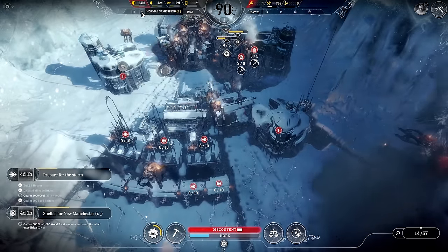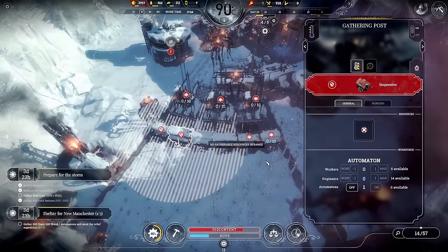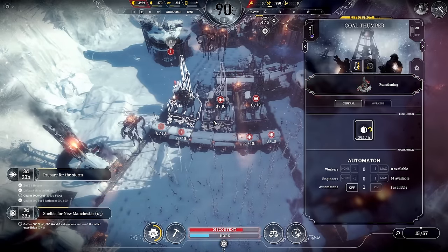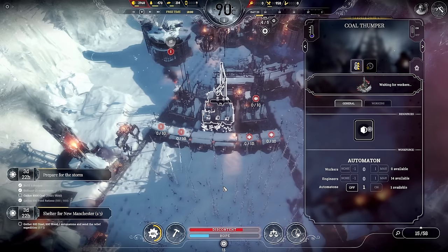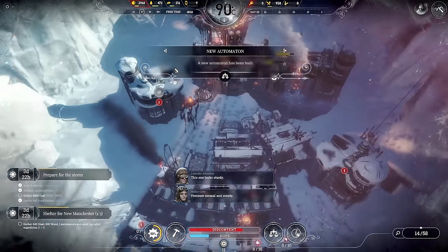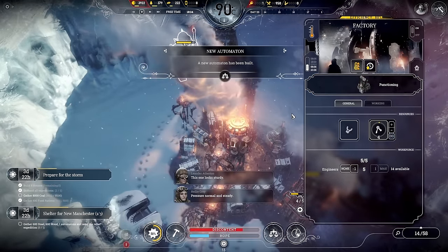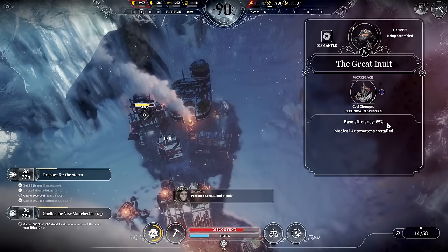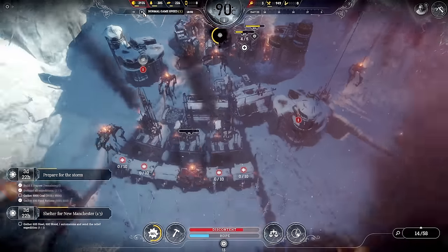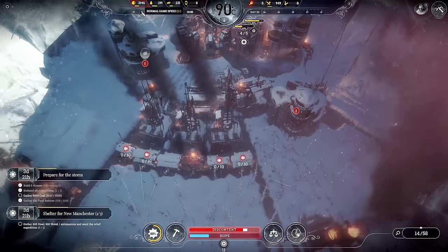I'm going to get people out of those buildings and get rid of two of them — they can just go home and rest now because I don't want them freezing and dying. Let's just swap these out again and get another automaton — how many do we have? We need one more to hit 13.